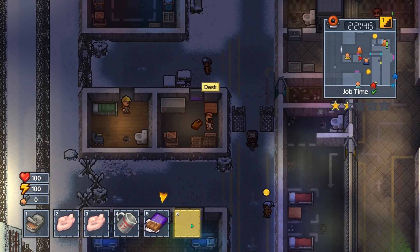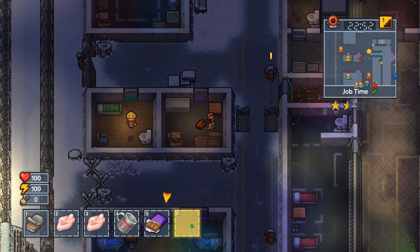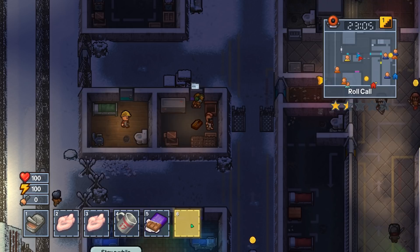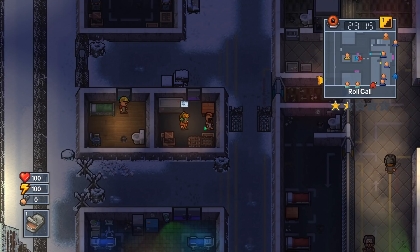Coming to you right now. Oh wait, where are you? Left side of the bottom — right north of the job and medic area. Job time's almost over. In this desk, take out the duct tape. Roll call. Duct tape and sheet metal — combine it with my inmate outfit because I need the plated armor out of that. Once I get the plated armor, I'll feel better about beating up a cop.